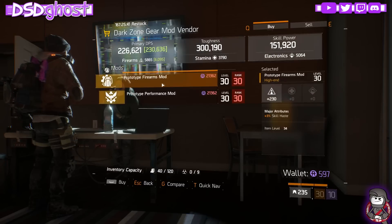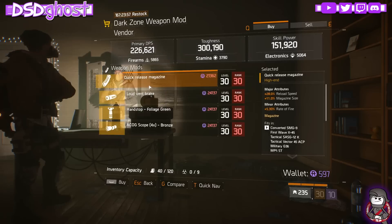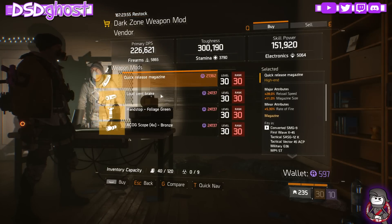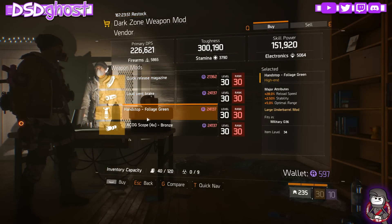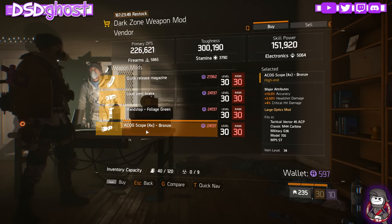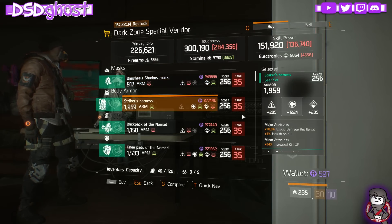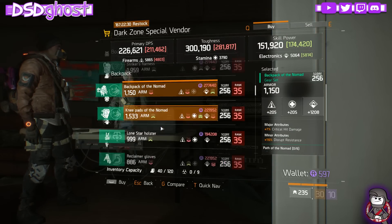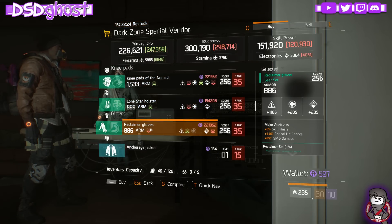DZ-4 Safe House. Firearms with Skill Haste and Blitzing Shield Health. DZ-5 Safe House. Magazine Reload Speed. Muzzle with Crit Damage, Optimum Range, Stability. Grip with Reload Speed, Stability, and Optimum Range. And an ACOG Scope - Accuracy, Headshot, and Crit Damage. DZ-6 Safe House. Banshee Mask, Exotic, and Death. Striker Harness. Backpack in the Nomad. Kneepads in the Nomad. Lone Star Holster. And Reclaimer Gloves.